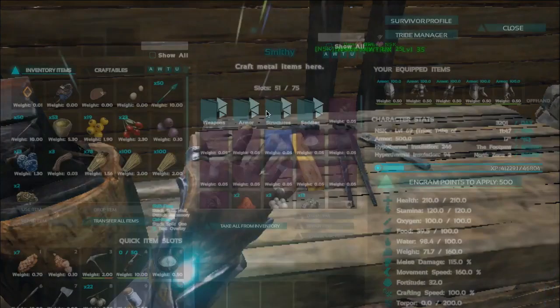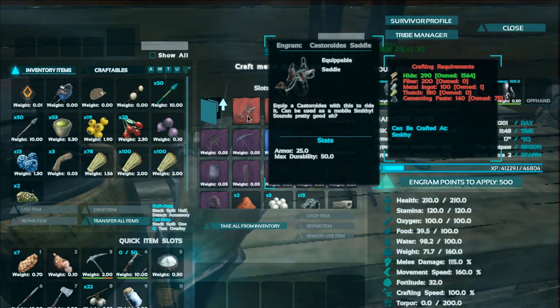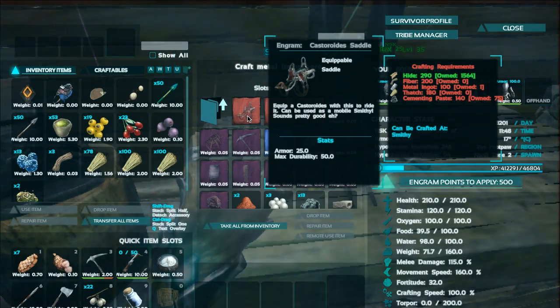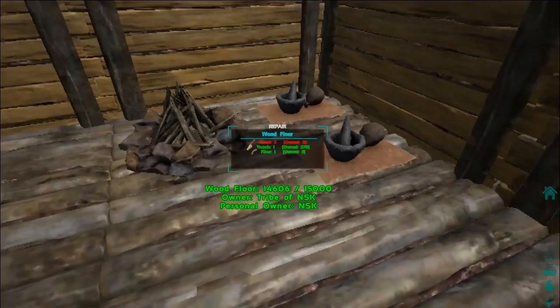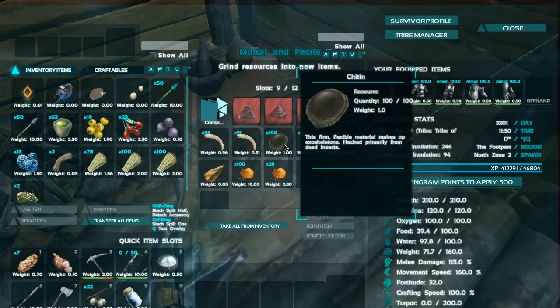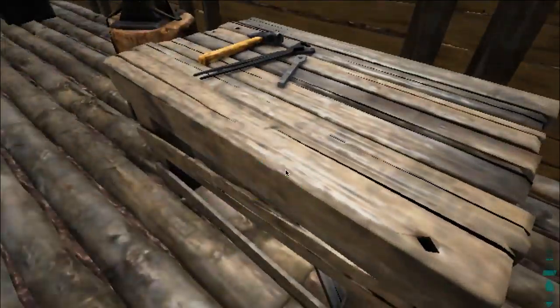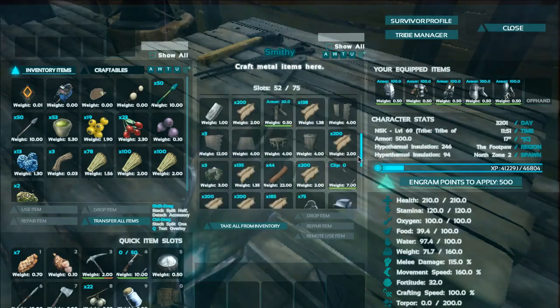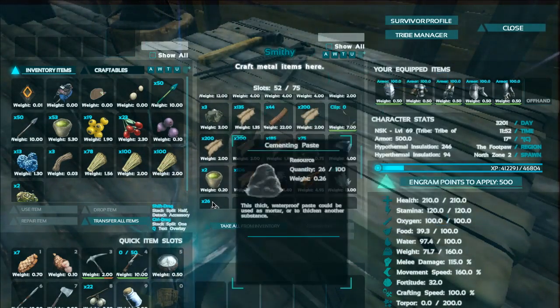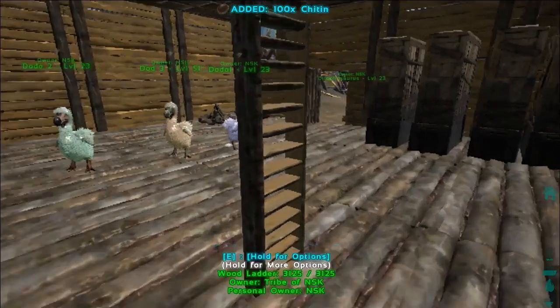To build a saddle you need: 290 hide, 200 fiber, 100 metal ingots, 180 fiber, and 140 cementing paste. That is a lot. We only have about 120 cementing paste, so we need to get a little bit more. We will be right back after we gather our materials.